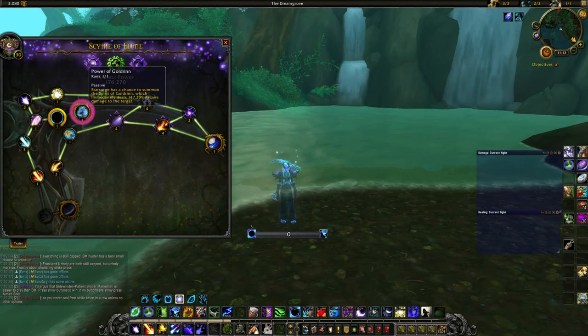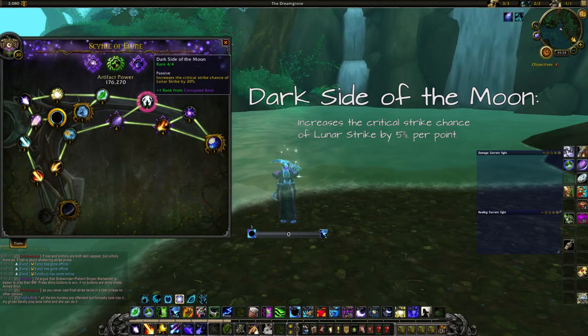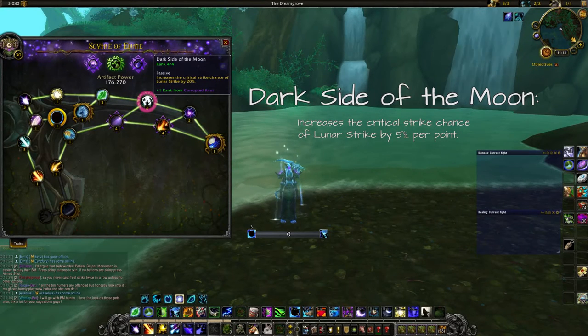After that we go up and to the right to Dark Side of the Moon. Dark Side of the Moon increases the critical strike chance of Lunar Strike by 5% per point. It's a DPS boost for both single target and multi-target, because Lunar Strike does splash damage and it's the go-to talent for generating Astral Power when doing AoE damage.